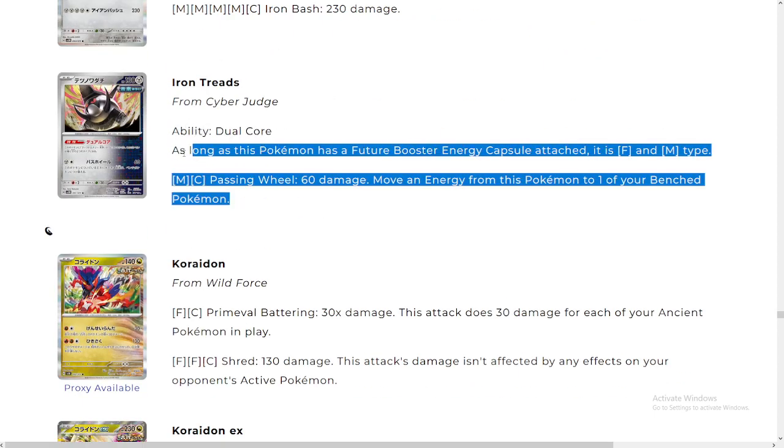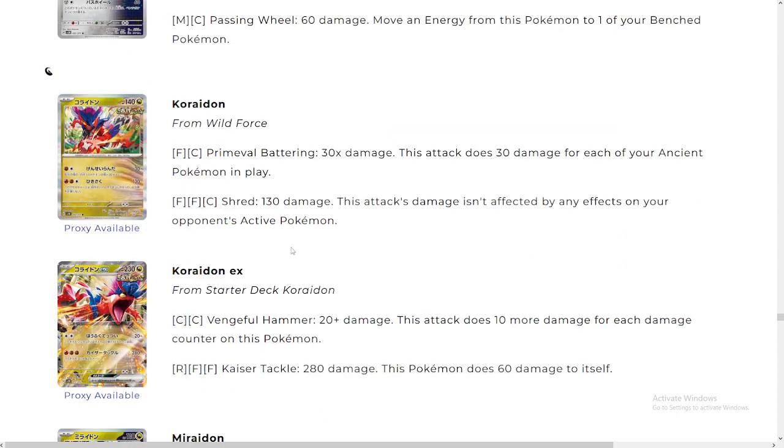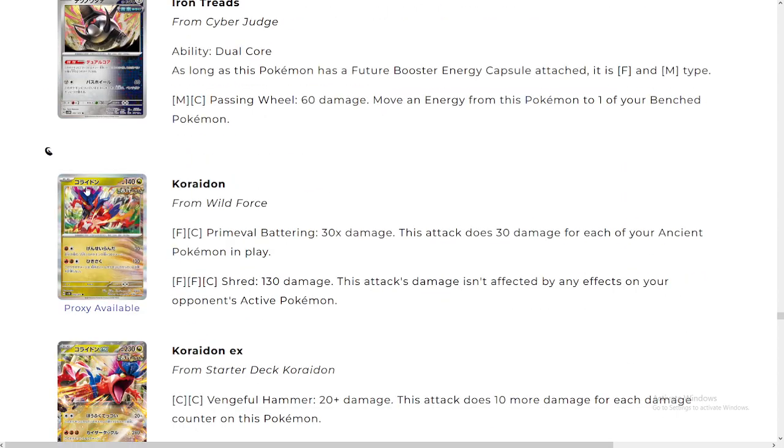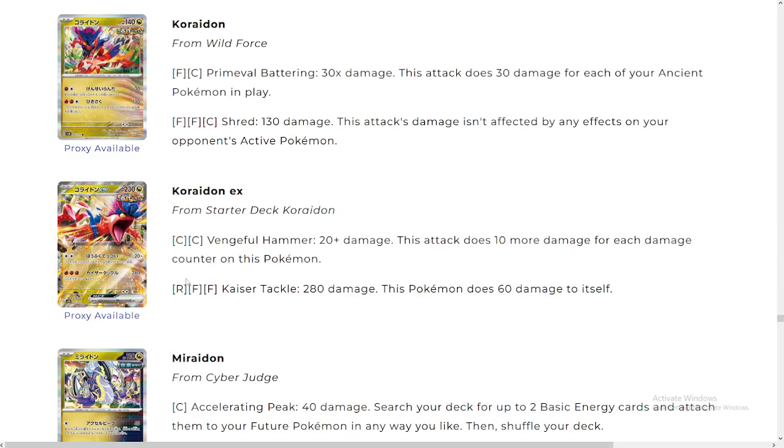Iron Treads: Dual Core — as long as this Pokémon has Future Booster Energy Capsule attached, it is fire and metal type. Passing Wheel: 60 damage for two energies, moving energy from this Pokémon to one of your bench Pokémon — interesting. This is a basic Pokémon and it's a future Pokémon — so this is gonna be really good. I do see potential in those future Pokémon decks.